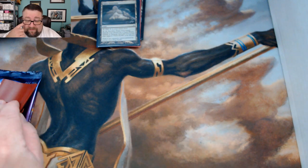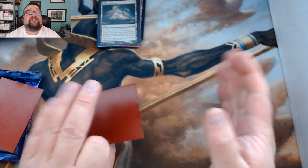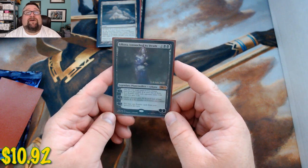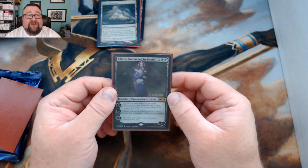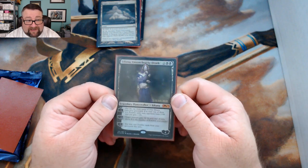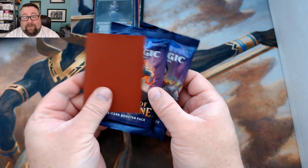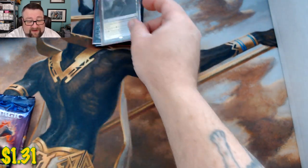That's the problem with the commons/uncommons-over-a-buck slot — prices change constantly, but we try to stay on top of it. First rare: holy crap — winner winner chicken dinner! You sir have gotten yourself a promo pre-release Liliana, Untouched by Death. Honestly, we could not even open these and he would already be paid for. Second rare is a Shambling Vent.